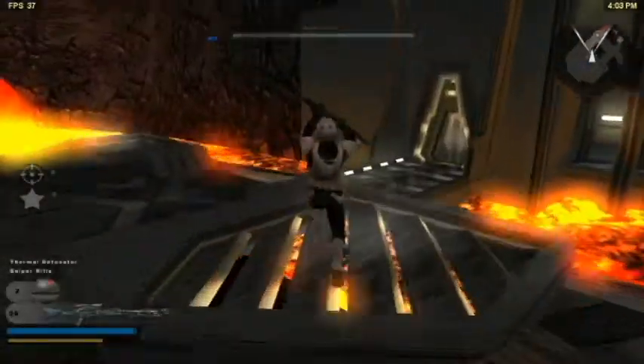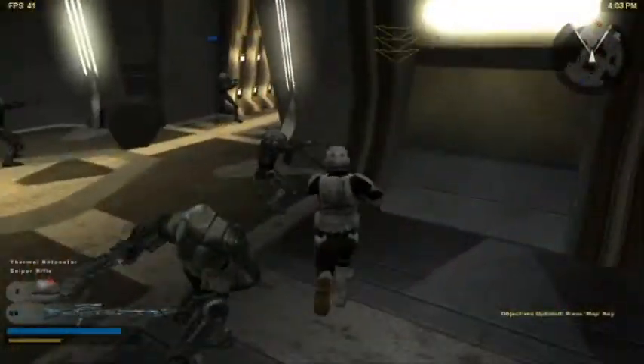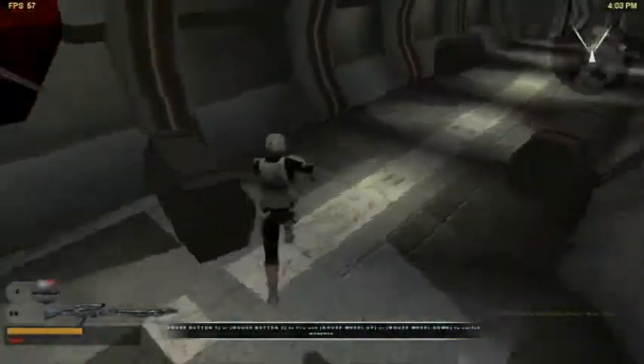Oh joy, it's Mustafar. Gotta start with the sniper here, get a little ramp there to get a shortcut. It's best if you can get the infinite sprint right here, but I get it on the second try.